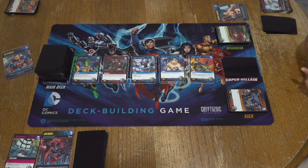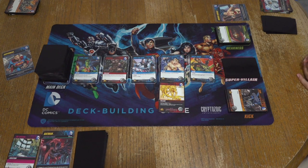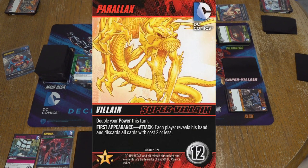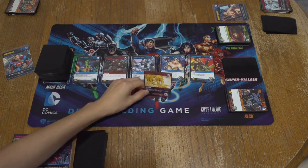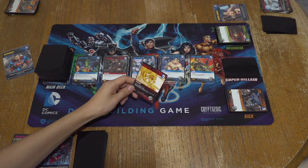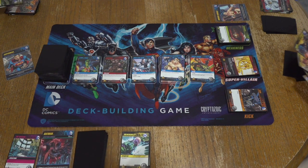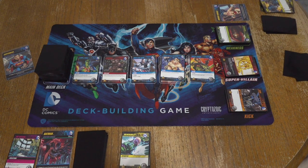Five and then six because of Wonder Woman. I think she might be the only one who benefits from that. So now we got the new one — Parallax. Parallax is pretty nasty. He says discard everything that costs two or less — everything in your hand. The big number on the right is your cost. So discard everything two or less — that's literally everything I have to do.